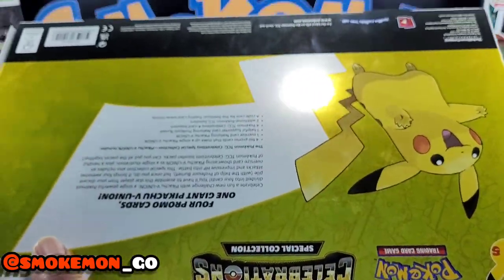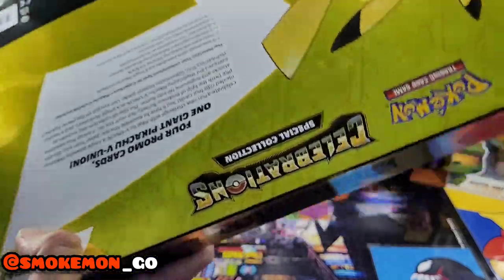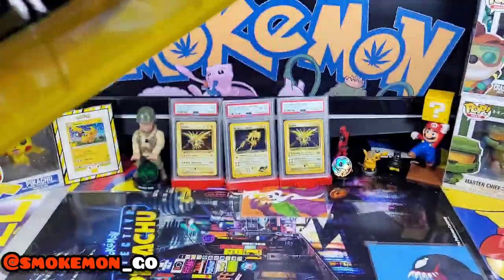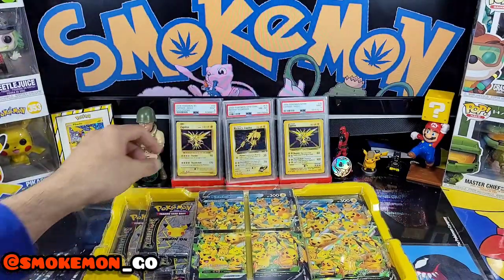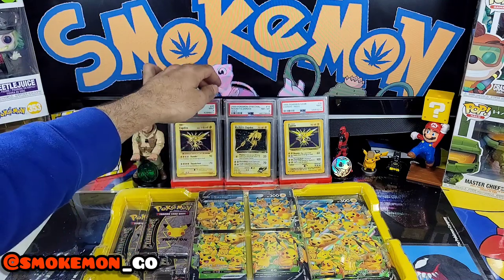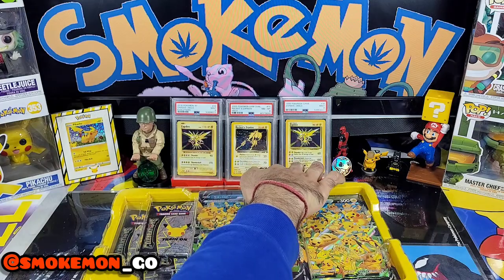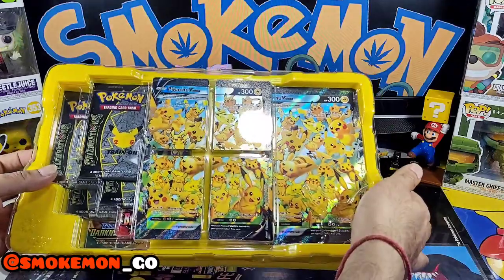Wow, this glue has actually managed to hold after all this time. Pikachu — oh wow, that comes in a yellow one! That's actually sick, I did not expect that. Let's see if I can set this up without knocking my Zapdos out. Oh look, an even clock — they're all angles now, my OCD's going to know.